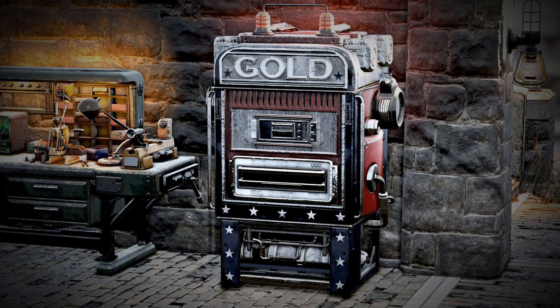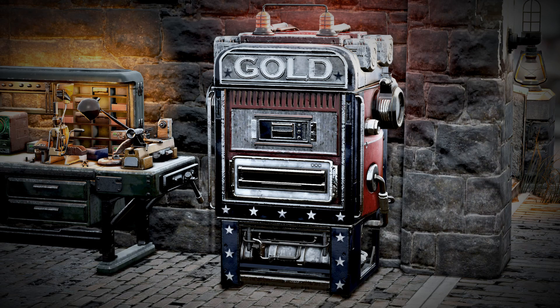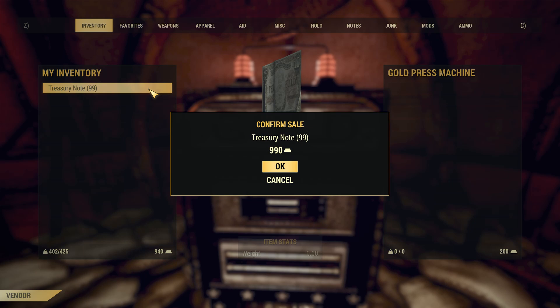Each Treasury Note is equal to 10 Gold Bullion, and you can trade in for a total of 200 Gold Bullion a day, meaning 20 Treasury Notes a day. For this reason, you'll be wanting to earn more notes each day than just the dailies give you.